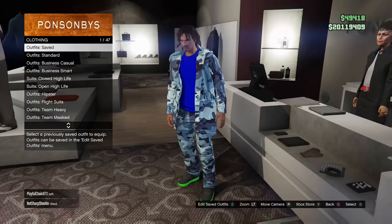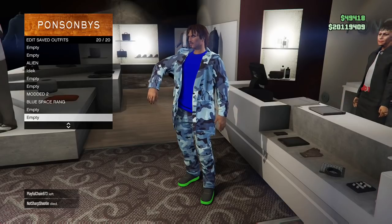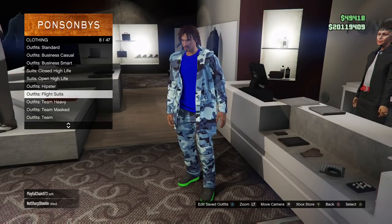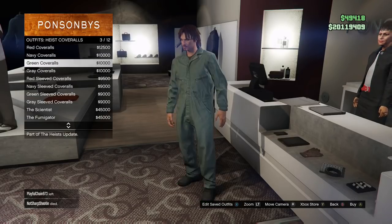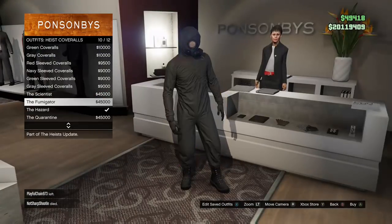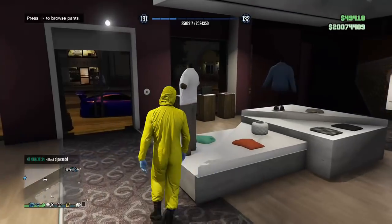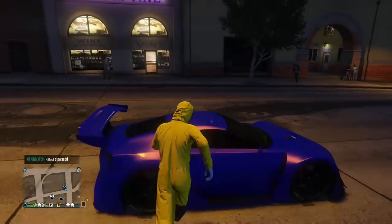Then you're going to want to save the outfit — I'll just name it 'YT' — and save it. Then come to outfits, go to heist coveralls (not flight suits), and get the hazard, quarantine, fumigator, or scientist outfit. I accidentally bought one — not meaning to do that — but grab that outfit and head over to a telescope.